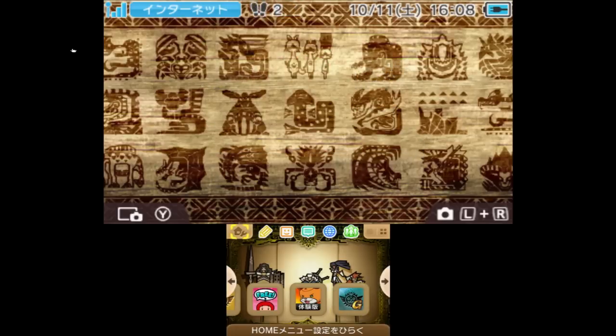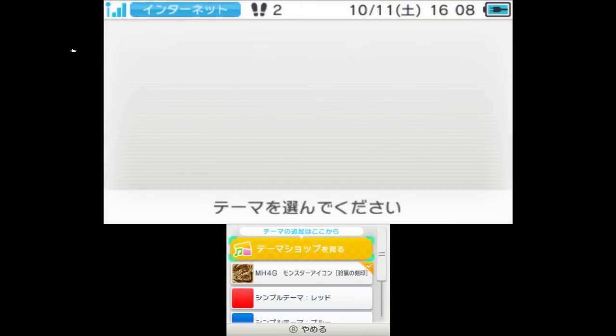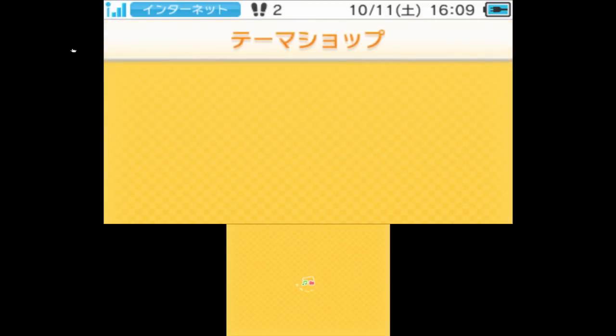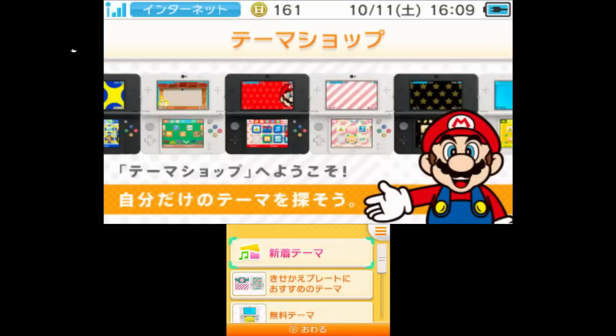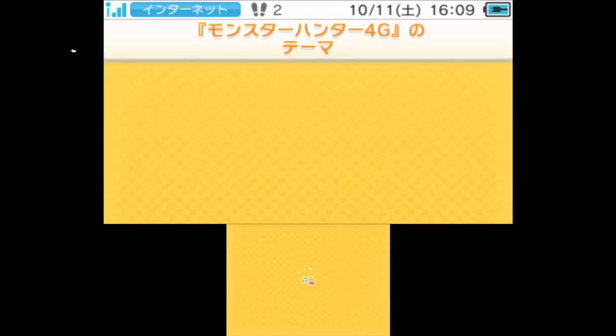Another thing I'd like to show you is the themes in the shop. So you go up here to the change theme menu — first one up here is the shop. Apart from this one, we've also got a Palico or Feline Companion themed one, which I haven't bought but I'll show you anyway. The price for these is 200 yen, so approximately $2 equivalent US.